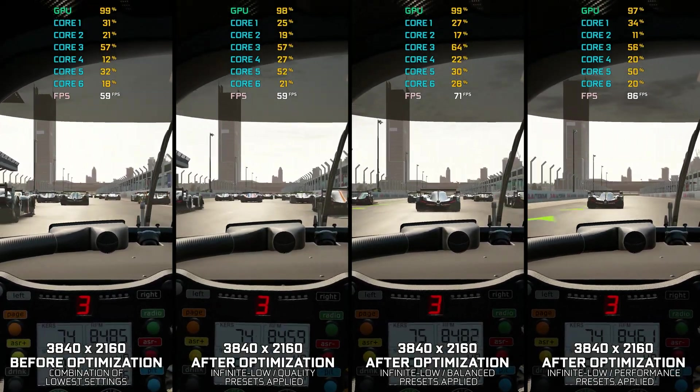And now, to apply the optimization, press the execute optimization button and then start your game. Also, if you are unsatisfied with what you see, you can easily remove the optimization effects.